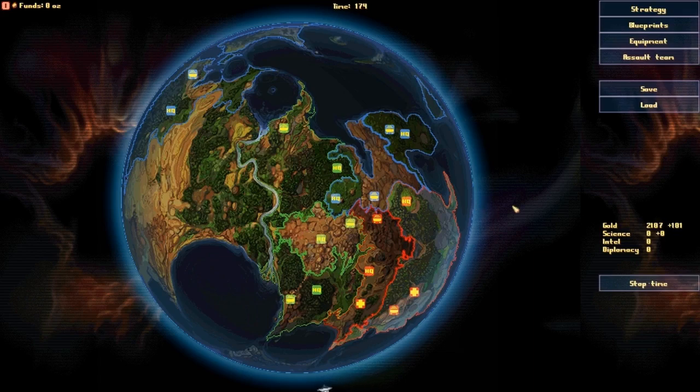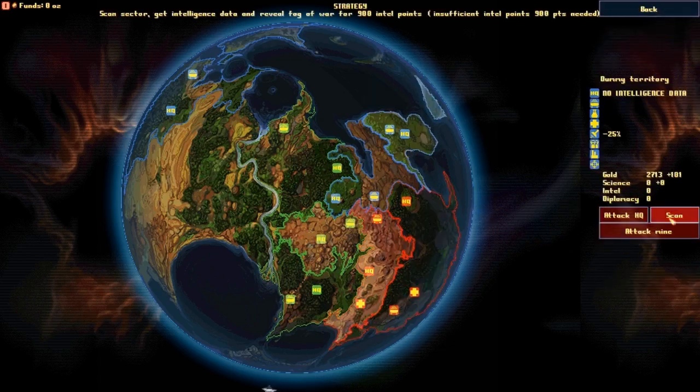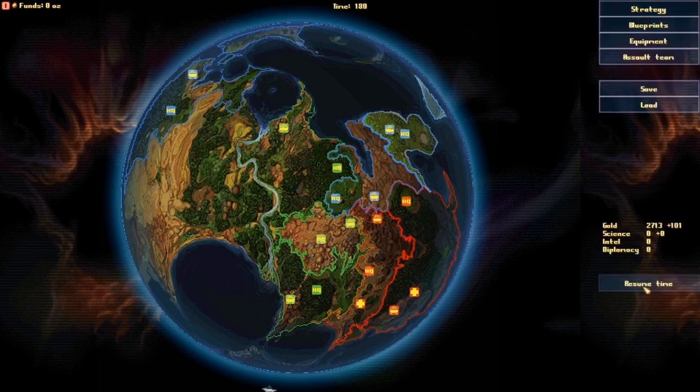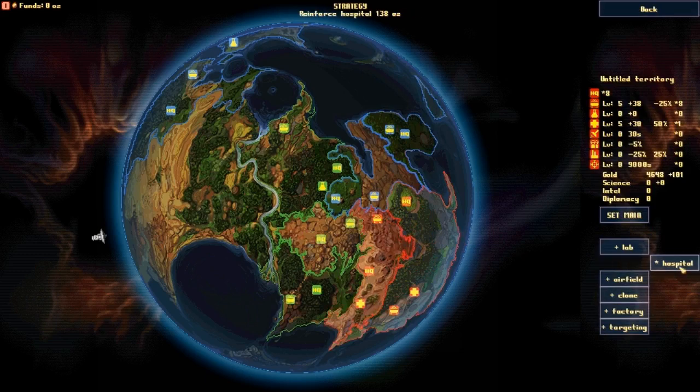Once I wait for my money to rise, I can show you what happens with intel. When I click on the enemy I get the ability to scan them, which requires 900 intel points, but it tells me how strong their HQ and facilities are. With that I have the ability to attack the HQ or any other facilities like their mine, which is a pretty easy place to attack. The HQ, however, can vary — it's pretty much an annoyance to capture. I've had times where I captured an enemy HQ but they kept taking it back because I hadn't fortified it with my own defenses in time.